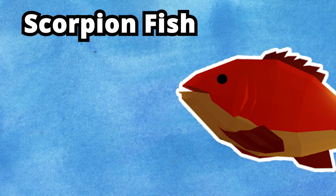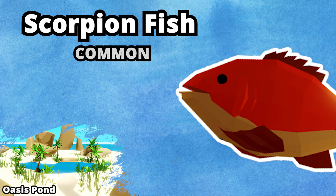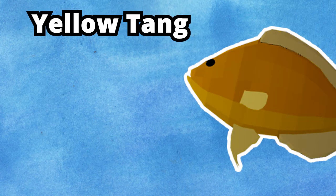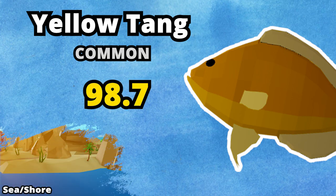The first fish I want to talk about is the Scorpion fish. The Scorpion fish is a common fish that can be found in the Oasis pond. Its average price is about 90.7. The second fish that you can catch is the Yellow Tang. This is a common fish found in the sea or shores. Its average price is 98.7 gold.